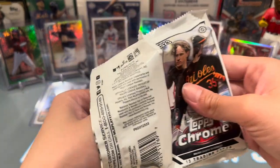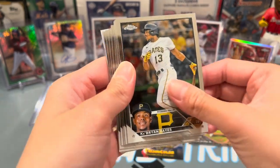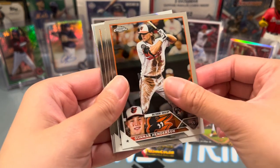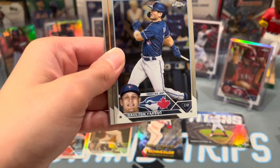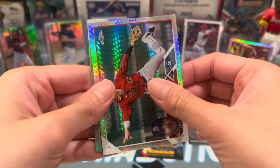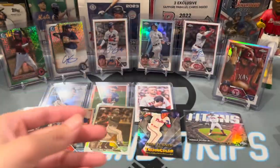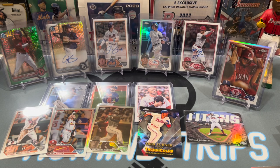Last girlfriend pack — let's get a Shohei or Acuña. There's a Gunner, nice. Gabriel Moreno 1988 design, Trevor Story prism refractor, and a Salvador Perez refractor — cool, not too bad. Also I forgot to look up whether that Josh Jung was an SP or SSP, but I'm using my phone to record so I can't look it up anyway.